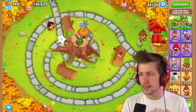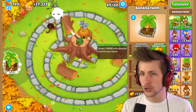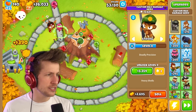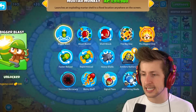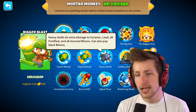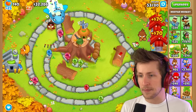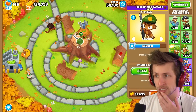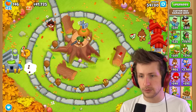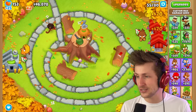Heavy shells is the middle path upgrade for the mortar monkey — I decided to get this because it does extra damage to ceramic, lead, all fortified, and all stun balloons, and it can also pop black balloons. I felt like that would come in clutch. He's got 14,000 pops and he's mainly doing it all on his own. He destroys ceramics actually — that's so nice.